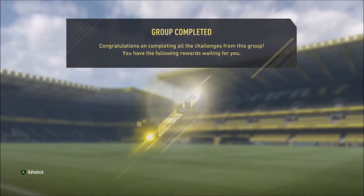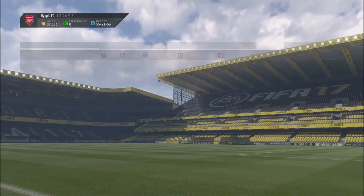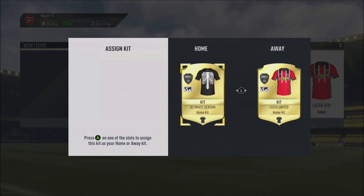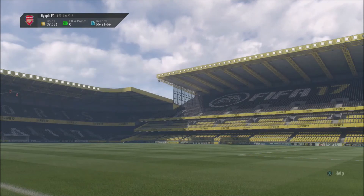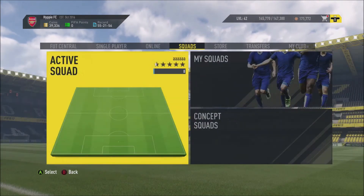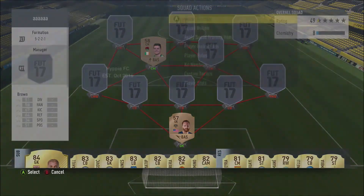We're going to get ourselves the ultimate scream home kit. I'm definitely putting that one on because it is amazing. It's just an amazing kit and you can do this for really cheap. Just pause the video at any point once I've done building the squad and you can literally just copy the squad — very cheap, for a few thousand coins only.